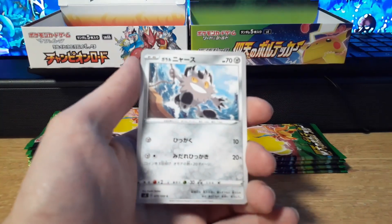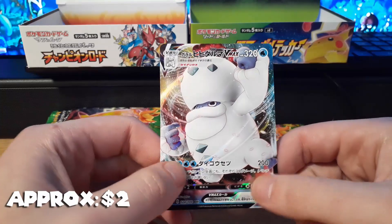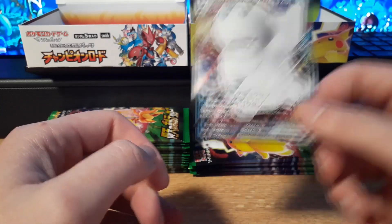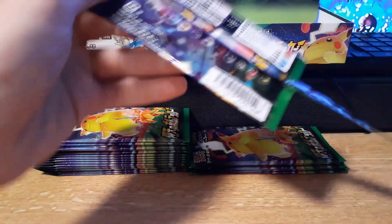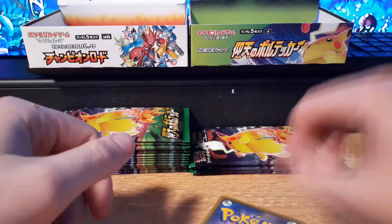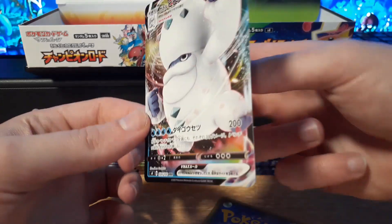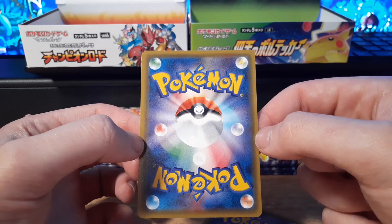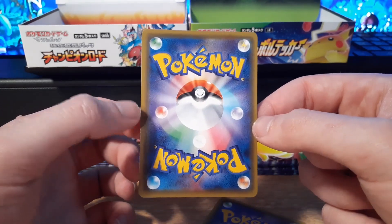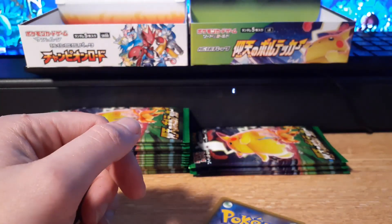Starting off with a Flareon, and I see something shiny — Eevee, and a VMAX Holographic Full Art card! I don't know the name of this guy, but I haven't pulled him yet, so that's awesome. Very nice. Looking at the condition: the front looks good with no whitening. The centering on the back is a little off left to right — you can definitely tell through the camera. But other than that I don't see any whitening or damage, so besides the centering it's an overall great card.